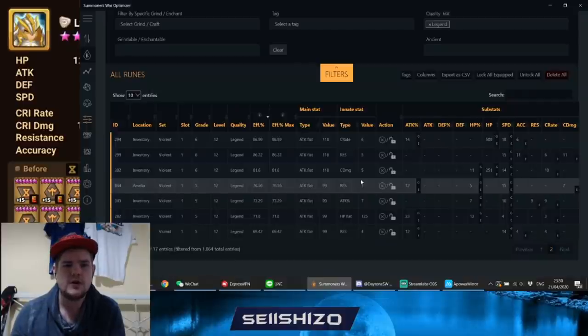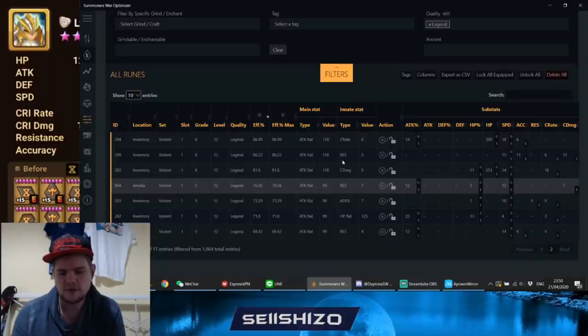I'm mainly aiming for resistance or accuracy — I preferably don't go for crit rate or crit damage on slot 1, because I'm working towards bruiser units like Ragdoll. Going for a resistance roll or something like that is actually decent. Currently this rune is used on Amelia, but these rolls are barely legendary.